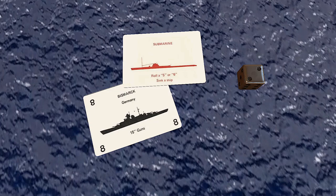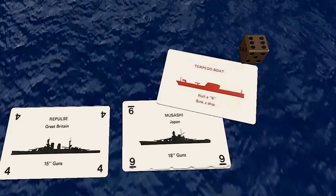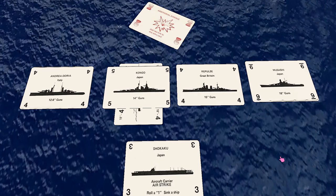Then we have the torpedo boat cards. These are played exactly the same way as the submarine cards, except that the target ship is only sunk on a roll of six. Additional damage cards can be placed on any salvo card already played on an enemy ship, representing secondary explosions. They can only be placed on ships that have already suffered a salvo card, and they add one or two hits of damage.